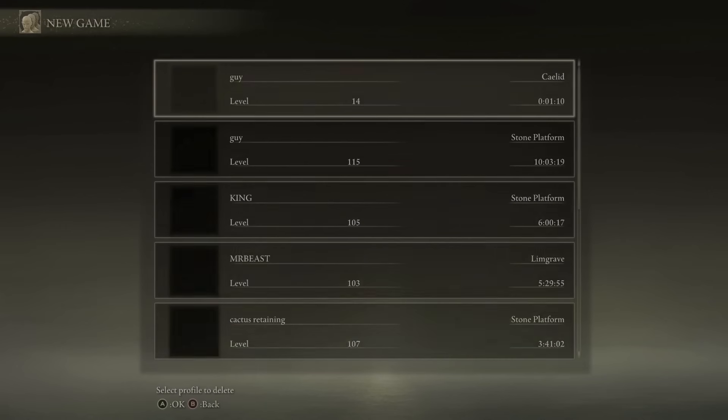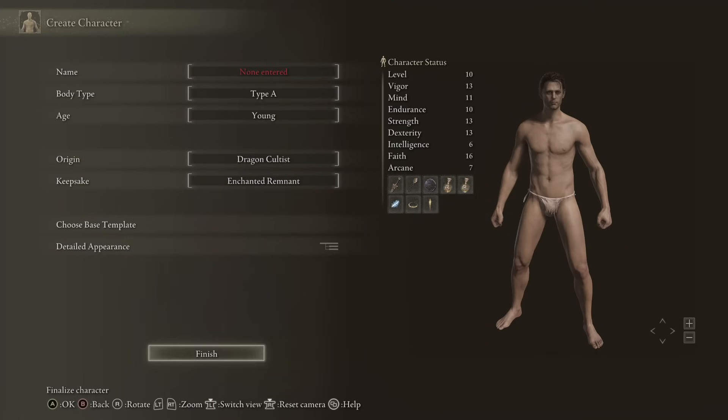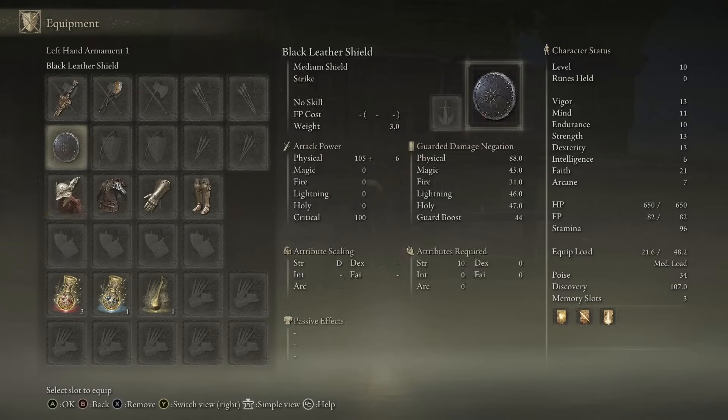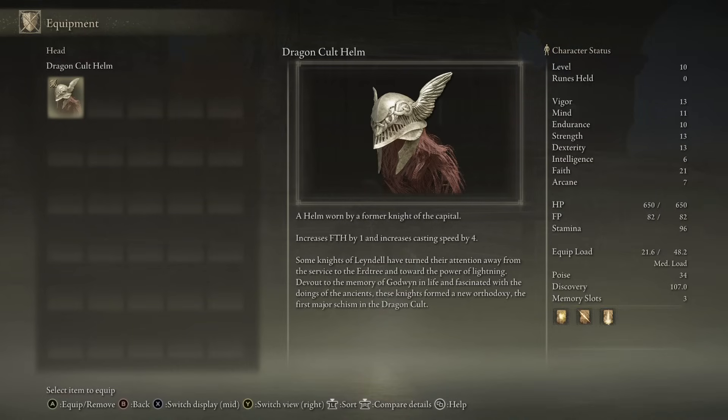We are back on the Convergence mod, and today we are choosing the Dragon Cultist class, going with the Enchanted Remnant. We start in Limb Grave with this nice dragon cult armor — it's like a mix of Millennia. The armor increases Faith and increases casting speed, and I'm a big fan of the quicker cast.